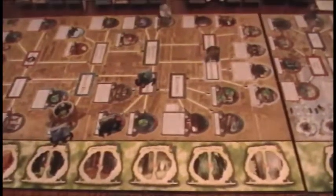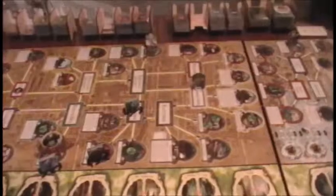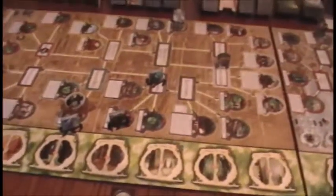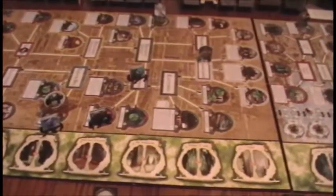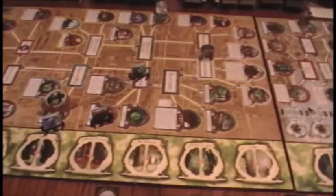Time for the Mythos phase of turn number three. Very unfortunate for Trish in the encounter phase - this only being able to hold on to five clue tokens at a time is very limiting. We did close the gate though we don't have any gate trophies for it, but we did get a gate off the board and in the process got rid of one monster. One Mythos card draw coming up.